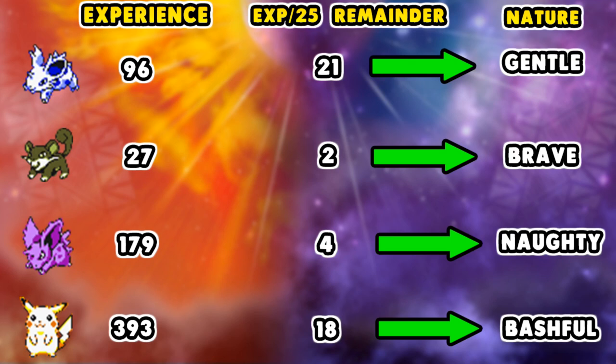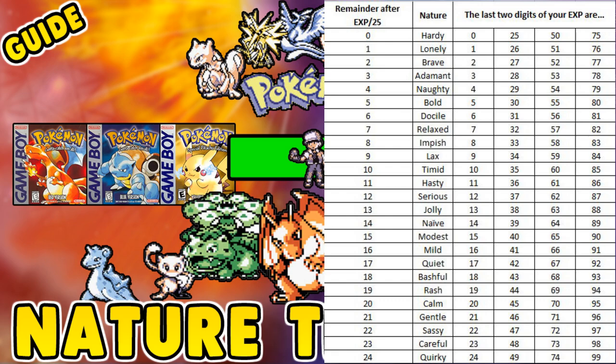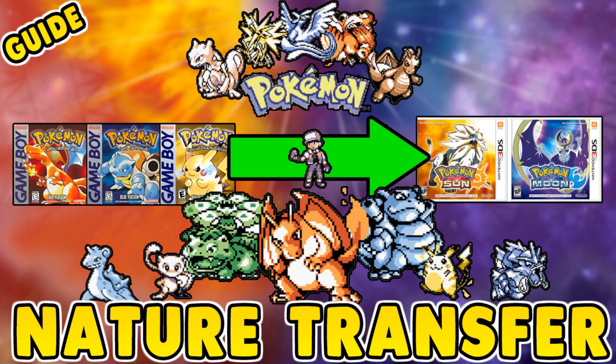So this is a 100% accurate guide, guys. I'm going to provide all the links in the description below. The nature calculator is super important for determining what your Pokemon are going to be. Make sure to utilize this chart as a tool for your future endeavors in Pokemon Sun and Moon when you transfer Pokemon from the virtual consoles of Red, Blue, and Yellow. I hope this was very useful for you — this is a tool you should always be using. My name is Philly Beats You and I hope you enjoyed this guide on transferring natures from Red, Blue, and Yellow to Pokemon Sun and Moon.